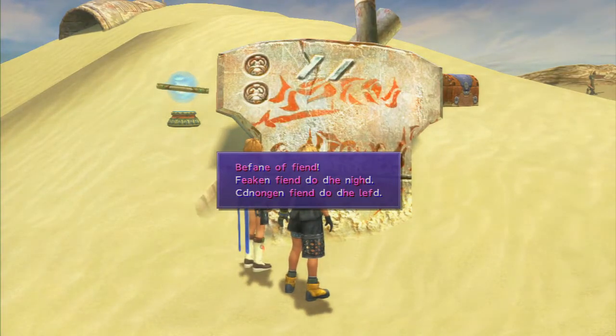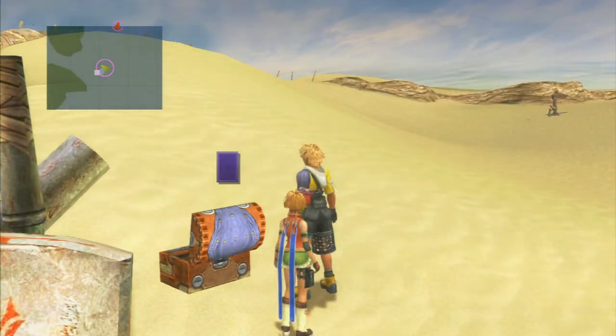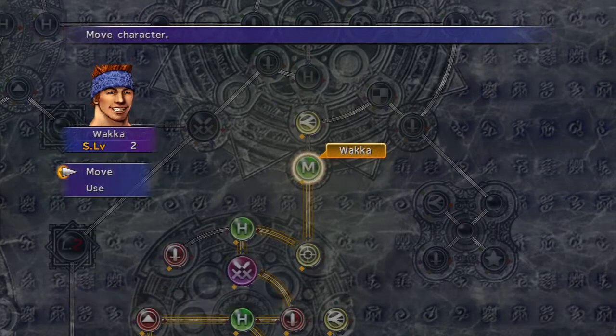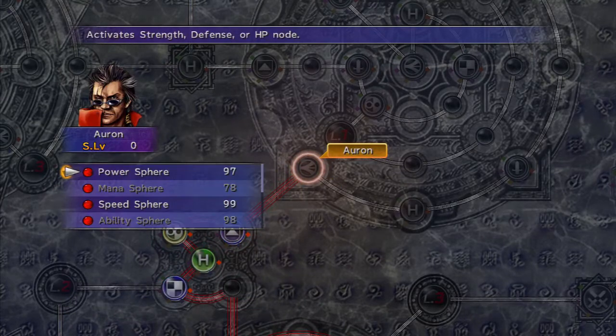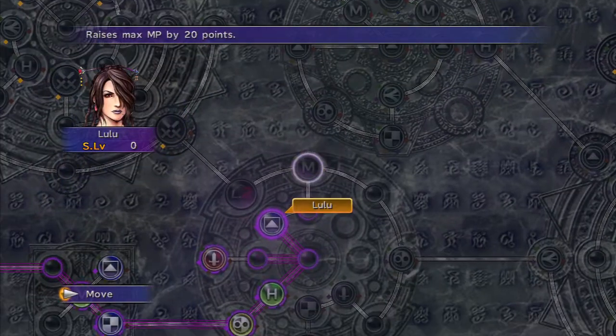There's a sign here — 'Beware of fiend' — something about a fiend to the right and a stronger fiend to the left. Interesting. Up here we get eight Al Bhed Potions out of this chest — awesome. Let's use this save sphere and take care of some sphere levels to make the journey a bit easier. Auron gets more agility and some HP.